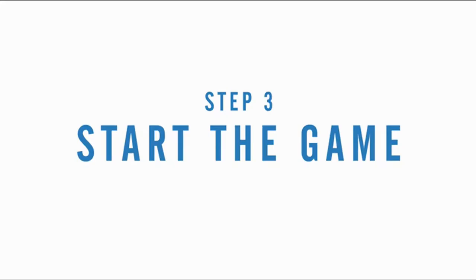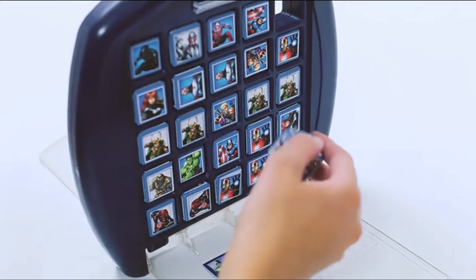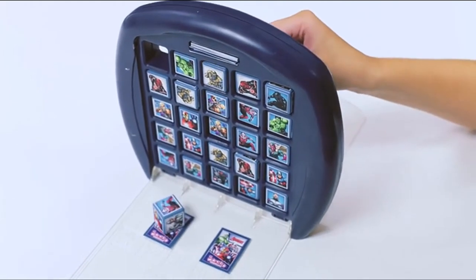Step 3: Start the game. Player 1 starts the game by pushing out their top left corner cube onto the other side of the game grid. Step 4: Player 2 then picks up the cube and uses it to push out and replace any of the other cubes in the game grid.